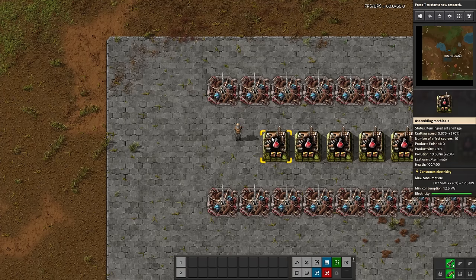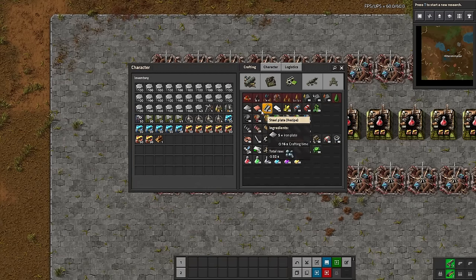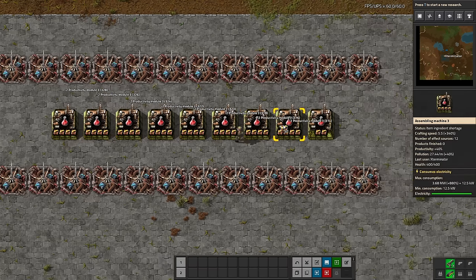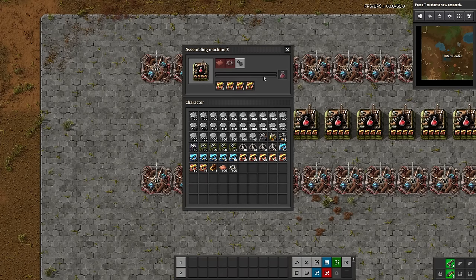Productivity modules give you 10% productivity per module at max level 3. Productivity is a very, very strong thing in the game — extremely strong — it's basically free resources. Once we put these in, there are normally two bars in an assembler; we get a secondary one with these modules in it. If we fill all four slots, that stacks to 10+10+10+10, so we have 40% productivity. What happens is you'll see a yellow bar appear, and once it hits the end we get a free craft.